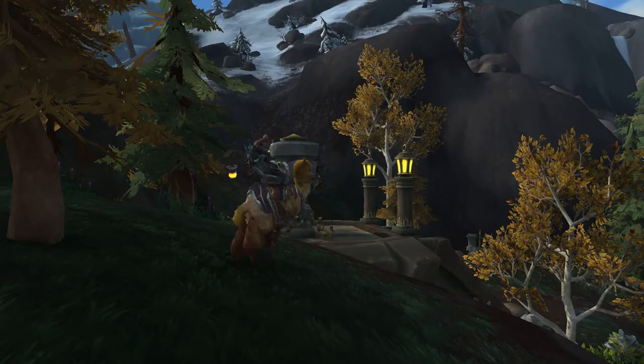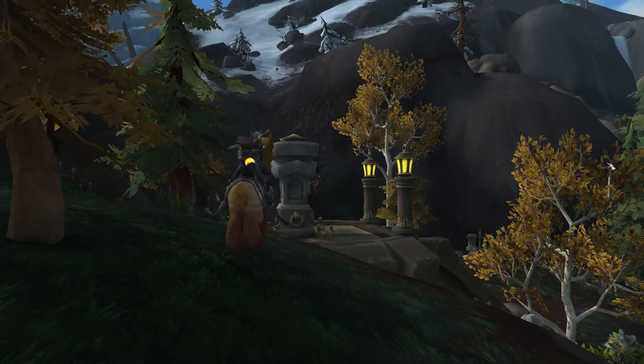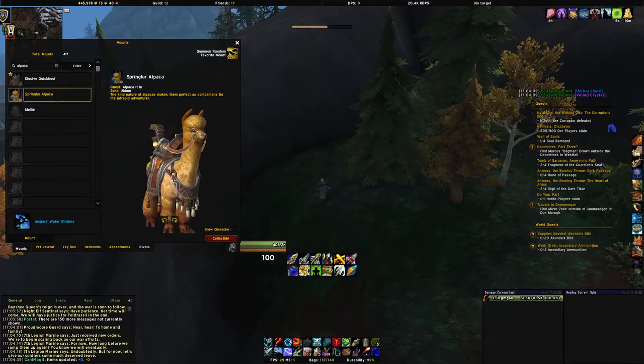Hi there guys, PCGuy here and I'm going to show you how to get 3 mounts that are introduced in patch 8.3. They are alpaca mounts which are pretty unique in the game, they're pretty well done actually, and there's a total of 3 of them: the Elusive Quick Hoof, the Spring for Alpaca, and Molly.